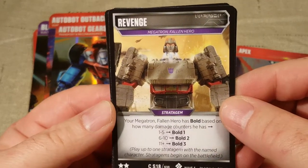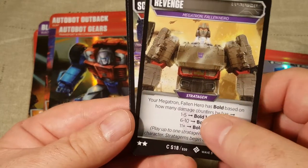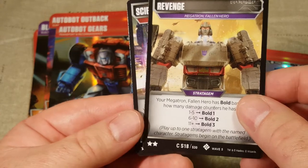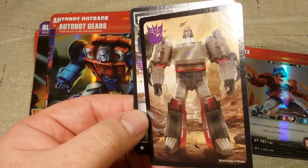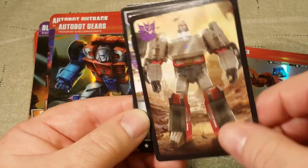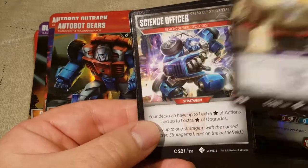Here we have Revenge, for Megatron Fallen Hero. Your Megatron Fallen Hero has bold based on how many damage counters he has: 1–5 is bold 1, 6–10 is bold 2, 11-plus is bold 3. This one is worth 2 stars, so keep that in mind. The back shows Megatron with Clobber on it. So you get 2 stratagems for Megatron if you want to use him with his headmaster Clobber, but it takes up 3 stars.